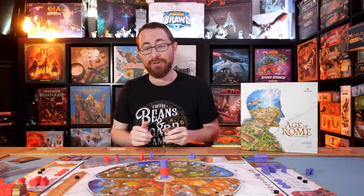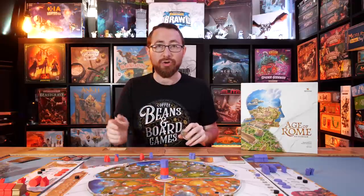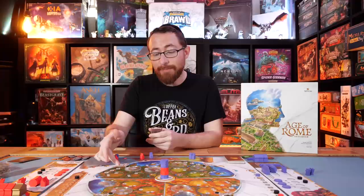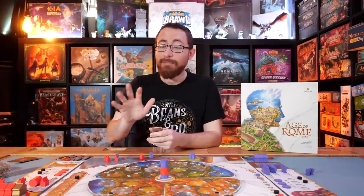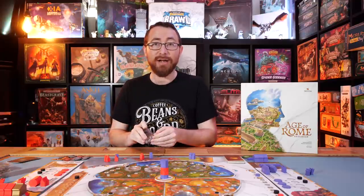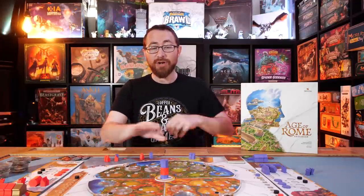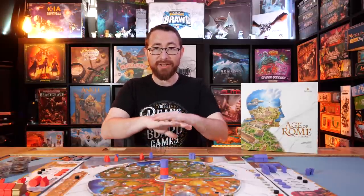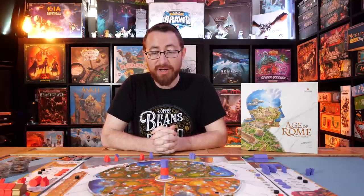Once you're done building — once all the players have, in turn order, built up the various buildings in their region, adding more to the game and adjusting the population track on their dials — that population track comes into play during the income phase, when you get income based on the population. Every round they're going to be built on more and more across nine rounds, so what starts off with nothing on the board slowly progresses to having level two and three buildings in all spots.